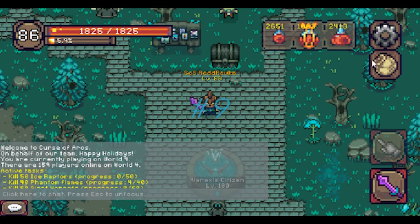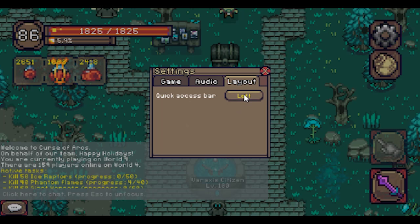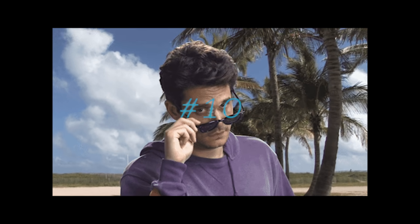Tip number nine: If playing on mobile, you can move the potions quick bar to the left hand side in the settings — I would definitely recommend it. Tip number ten: The use of any macros or software that automates anything is against the rules and will get you banned.